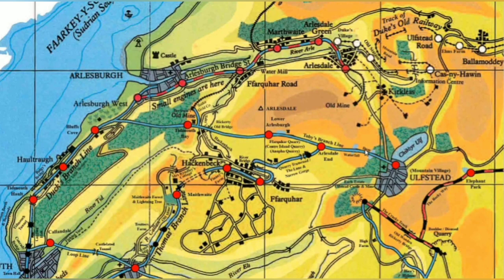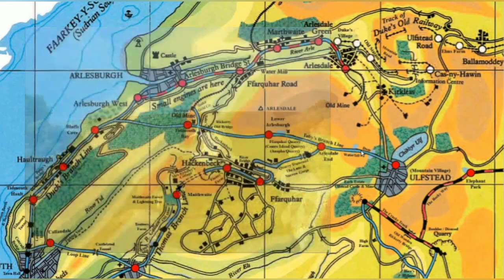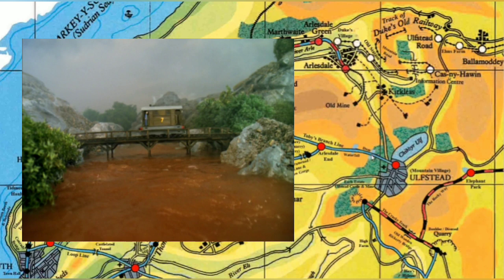And moving further along, we get the dam from Toby and the Flood that bursts. It bursts open in that episode, and of course all the track floods. And the bridge, which is located just here — you can see there is a bridge that passes over a body of water. I would guess that that was the bridge from Toby and the Flood.